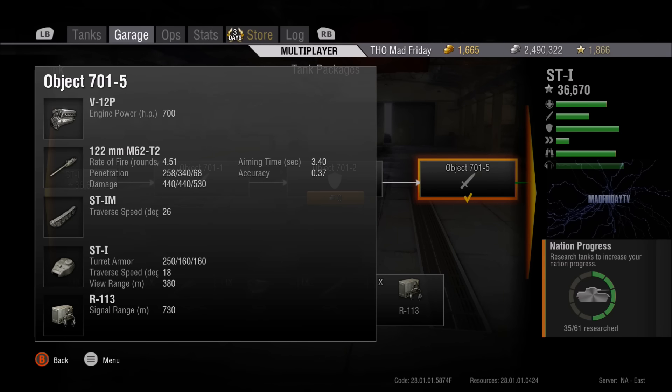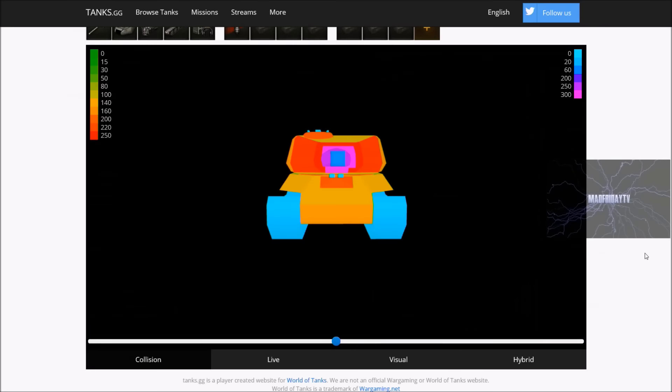Now it's time to look at the armor in more depth. We're going to be looking at the ST-I using a new website — worldoftanks.gg — which I've seen used by QuickyBaby. Everybody can use it, it's free, and it's a very useful tool for looking at any tank and finding any little weak spots you don't know about.